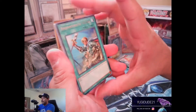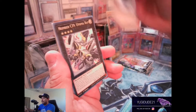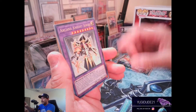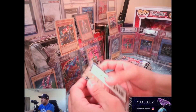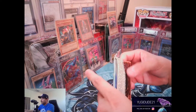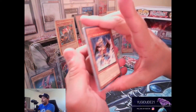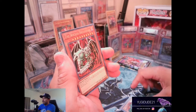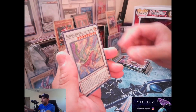Reinforcement of the Army, Ties of the Brethren, The Wicked Avatar, Number C39 Utopia Ray, Rivalry of Warlords, Arcana Knight Joker, and Scrap Twin Dragon. These scrap monsters are brutal — they haunt my dreams. But thank goodness Target ran out of Lightning Overdrive; the nightmares of the Scrap Raptor are gone for now.